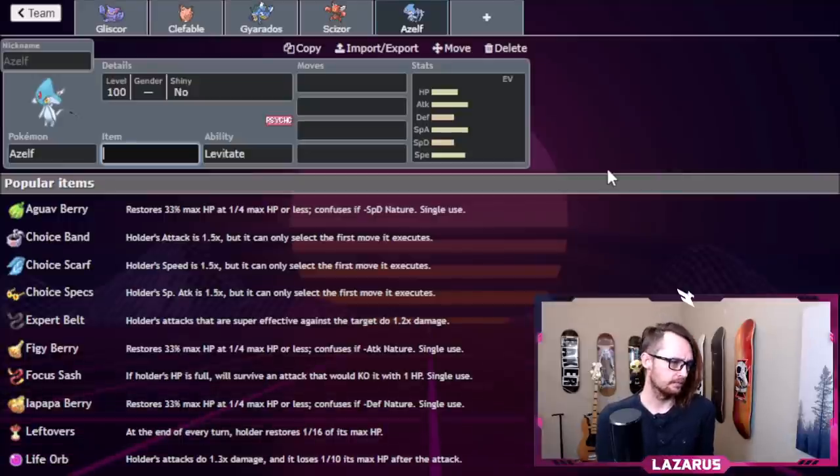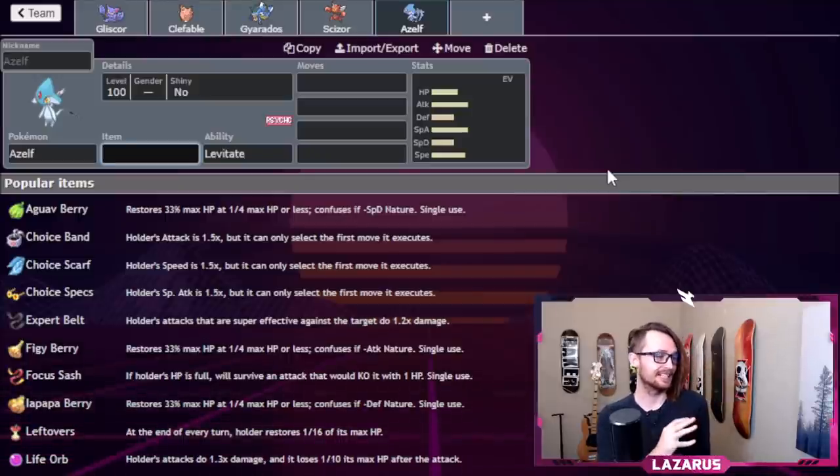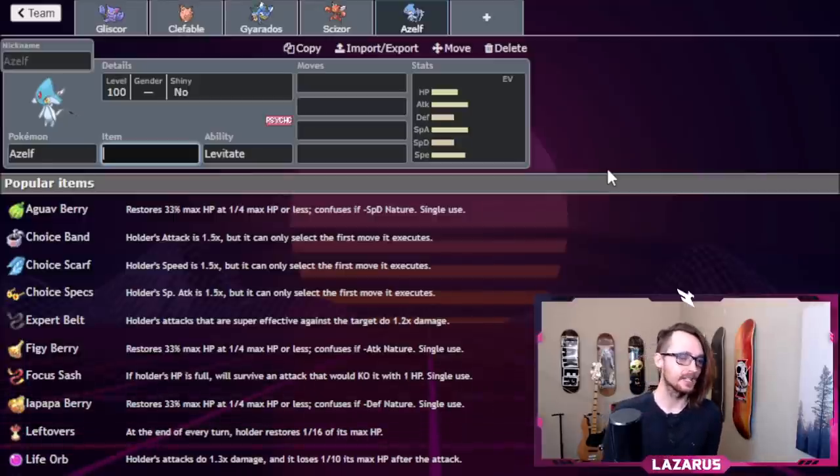Azelf might be the Pokemon I lead with — it could also be a late-game option. We're also stacking Levitate on Azelf, Flying-type on Gliscor and Gyarados, which makes Toxic Spikes and regular Spikes nearly irrelevant. They have to set Stealth Rocks for me to care. Even then, Gyarados, Gliscor, and Azelf only take neutral 12.5% from Stealth Rocks, so I'm getting a lot of benefits from being 'in the air' without stacking weaknesses.